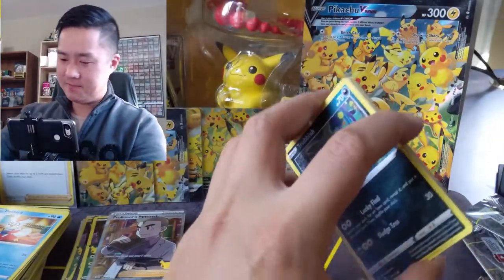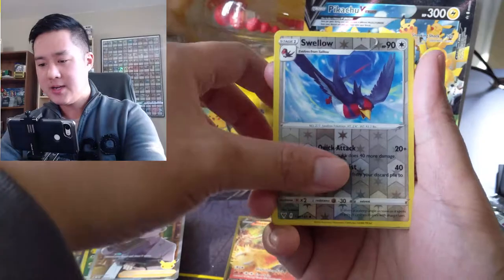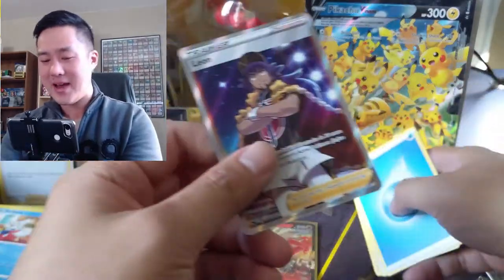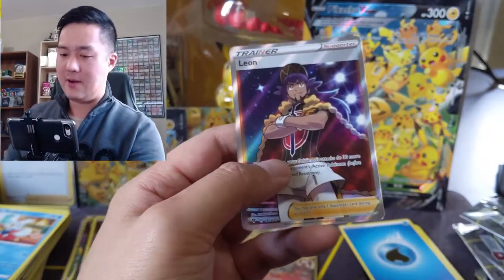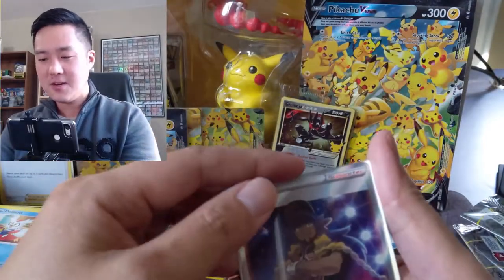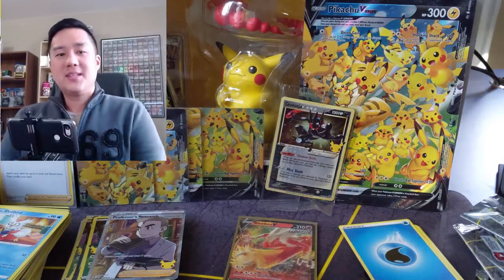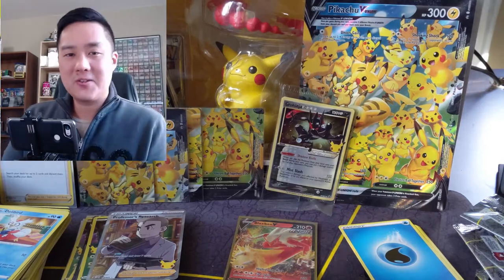Wrapping up with a Vivid Voltage pack. Huge congratulations Ty — that was an awesome opening and I appreciate your support on Patreon. This ETB was so good — three hits out of the extra packs including a full art Leon, which looks great too. Amazing opening. Let's not forget the Pikachu V Union cards, and let's not forget about that Greninja Gold Star. Congrats Ty! That's gonna do it for me today — as always, thanks for watching, like, comment, and subscribe down below. I'm Wanted Turtle and I'll catch you all next time — peace!